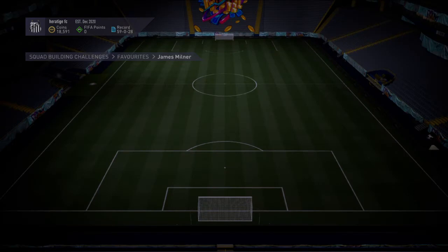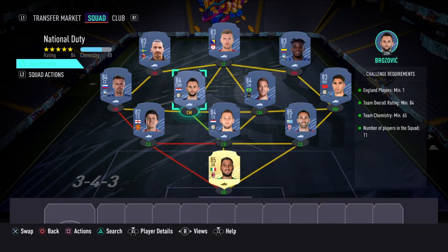Here we have the National Juicy one. We've gone for an Italian squad here and the English player being Harry Maguire. So again, fairly cheap, maybe 75k for this one.